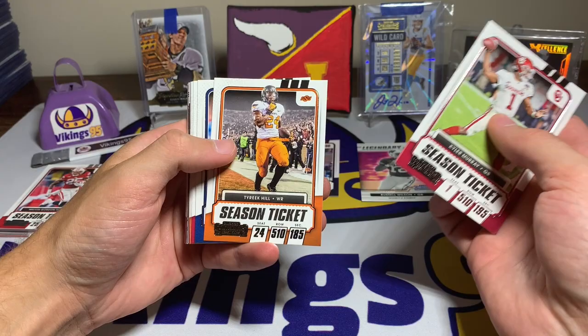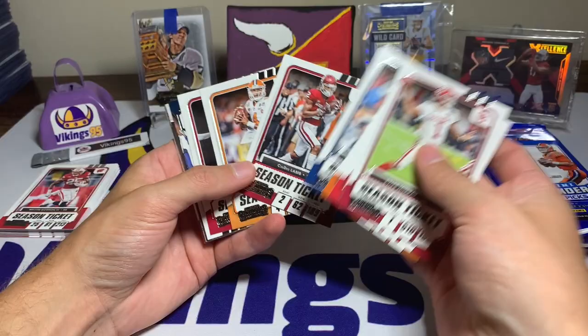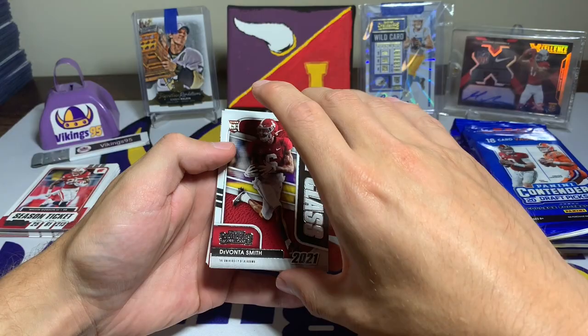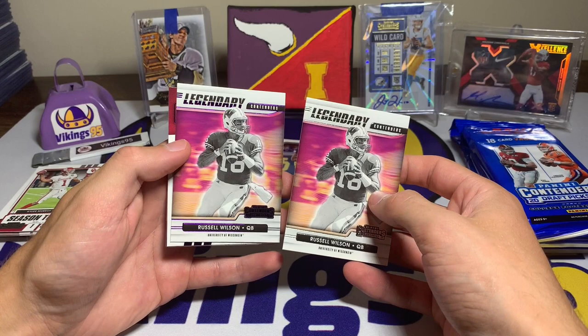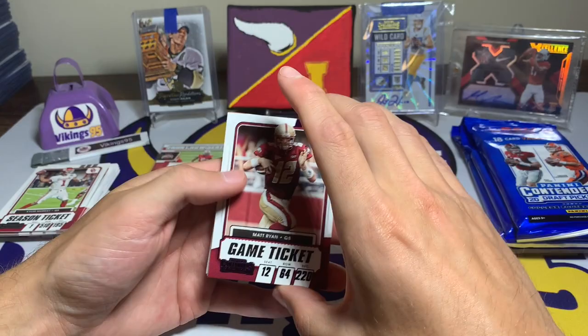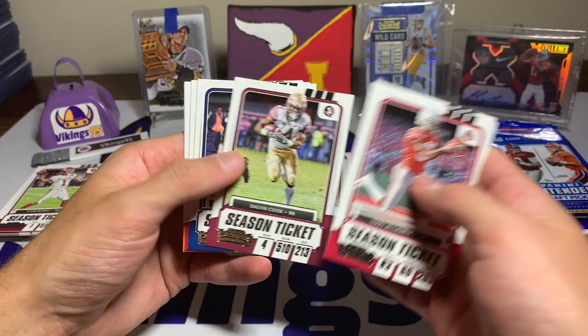Pack two base cards: Kyler Murray, James Robinson, Tyreek Hill, Cameron Jordan, CD Lamb, Deshaun Watson, Christian McCaffrey, Bobby Wagner. Then we have DeVante Smith with a draft class rookie card — that's not bad. And a purple Russell Wilson Legendary Contenders, and another purple which is Matt Ryan. I wish one of the purples would be a rookie card — maybe we'll see in the other packs.